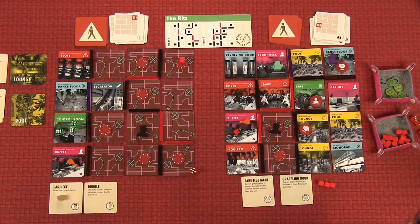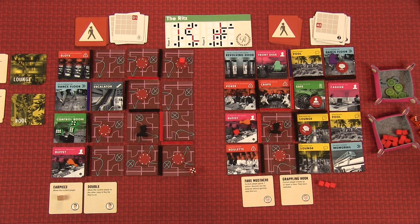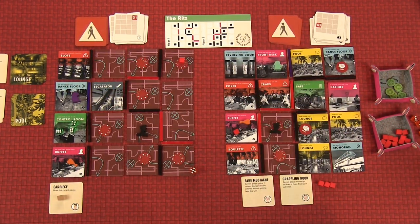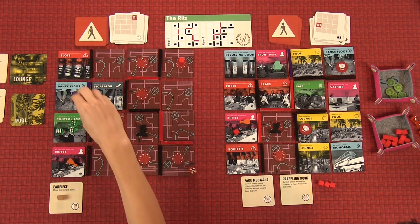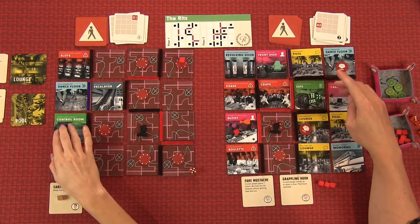We have everything except an escalator to get back down to the first floor. Actually, I have a grappling hook that moves me up or down a floor. I could move myself to the dance floor using the copy-of-tile ability, then sit in the control room. Going one, two, three, four — send all the dice up to the safe. One action to roll all the dice and we need to roll six specific numbers.